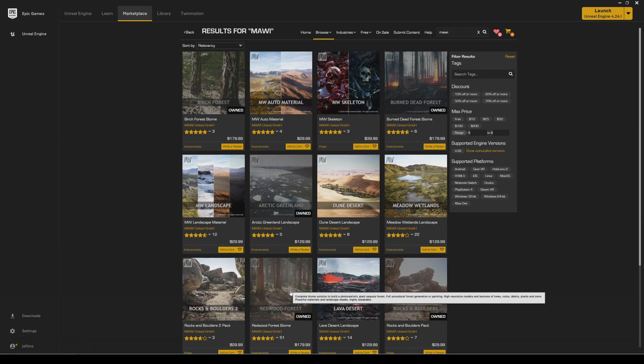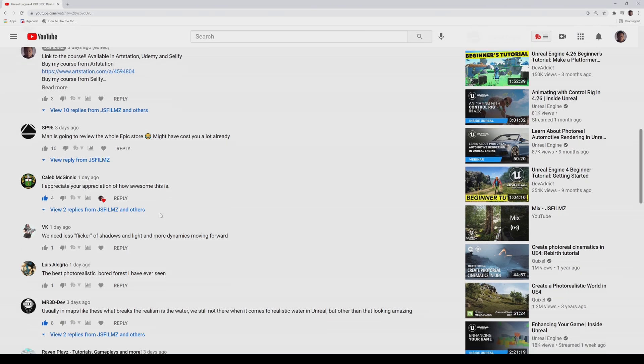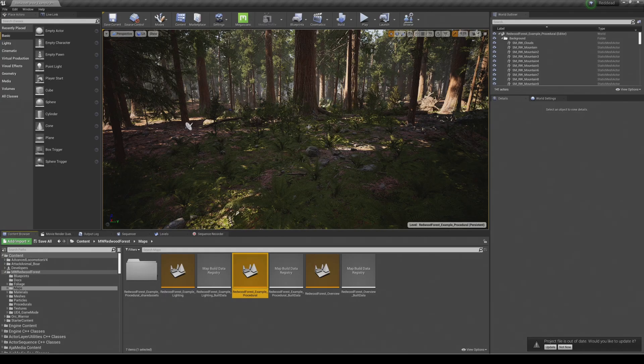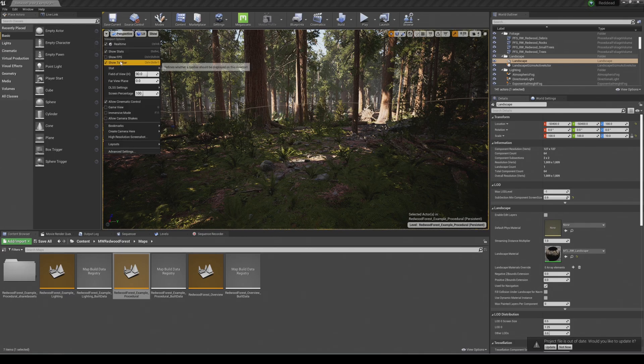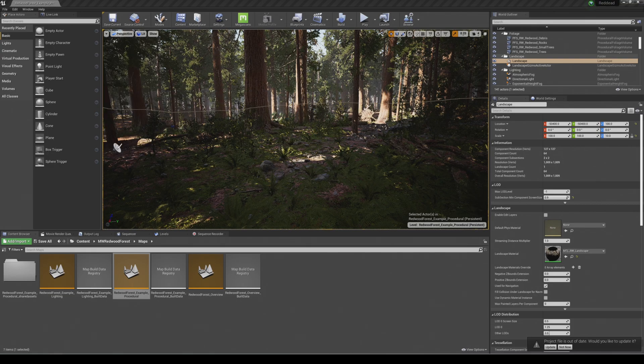I'm also testing out my new setup here — it's the Elgato Cam Link 4K feeding from my GPU, the 3090, into my old laptop. Hopefully this is going to capture the video a little bit better than last time. I saw a comment that said 'the best photorealistic forest I have ever seen,' so we're going to change it up a little bit and add a character so it's not boring. Let's go into Unreal Engine 4. I have the map open — show FPS.